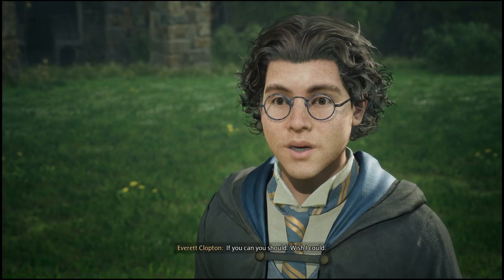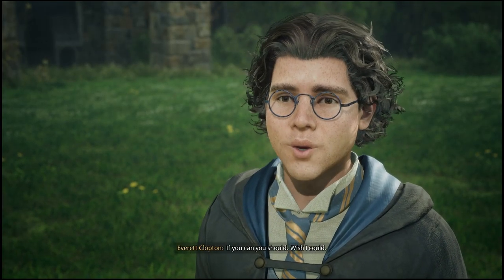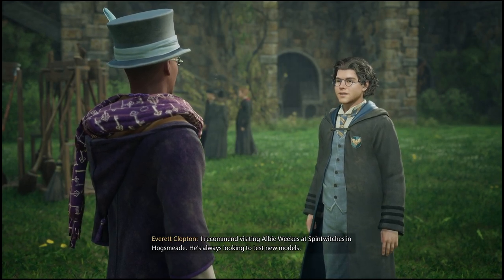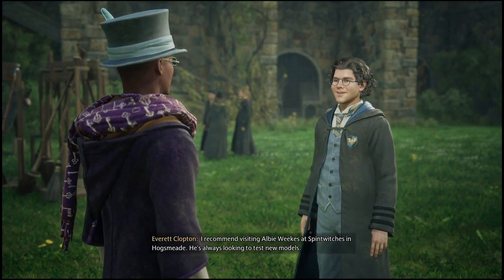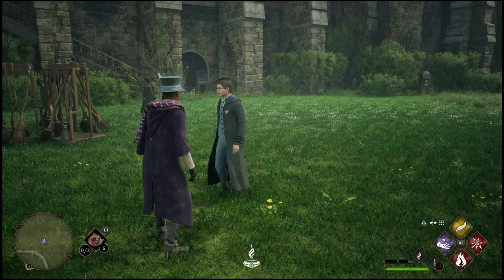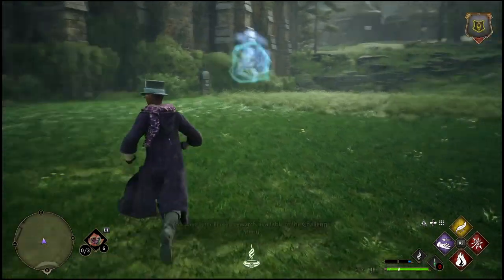Once the flying class is over, one of your classmates will inform you where you can go ahead and get your very own broom. Once you have the broom, you'll be able to free roam around the map with it as you please. I'll show you exactly how to go to the shop and get your hands on one of these brooms.